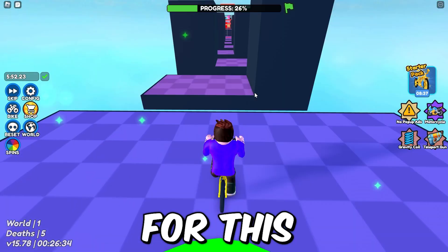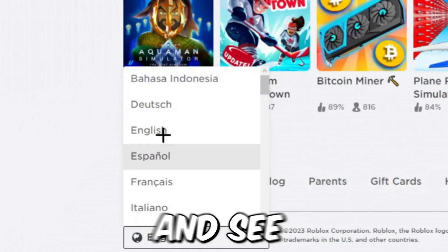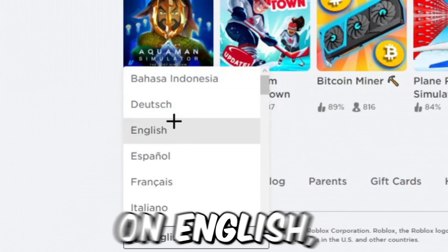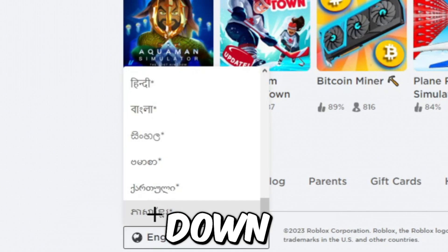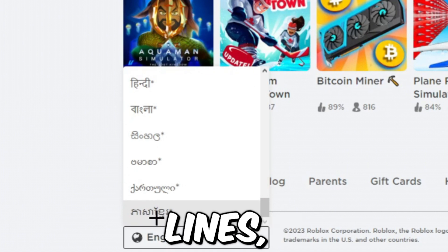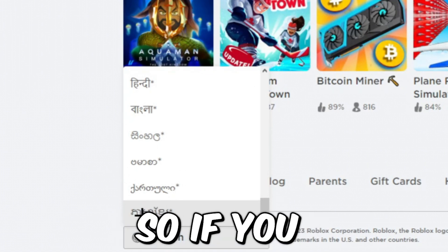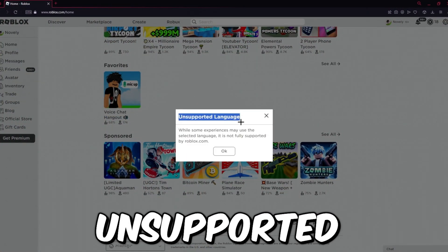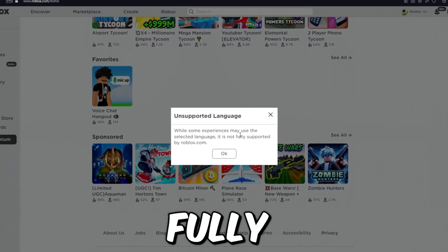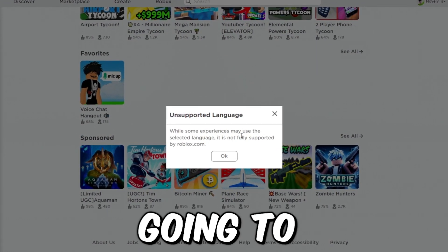The first thing you're going to want to do for this method is scroll all the way to the bottom of your Roblox home page and find your language setting. My language is set to English, but you're going to scroll down to a secret language that looks like a bunch of squiggly lines. It actually glitches the Roblox servers — if you click on it, it'll say 'unsupported language.'